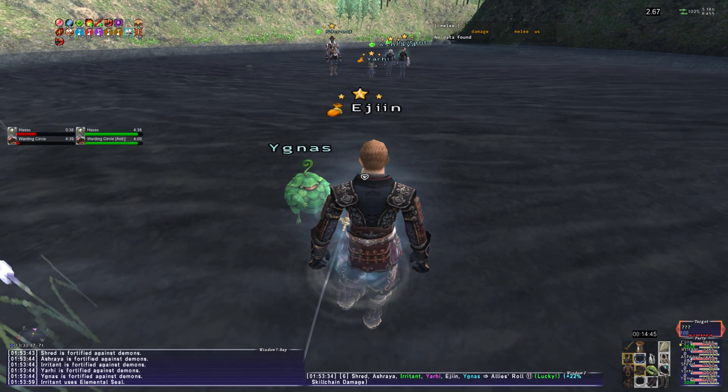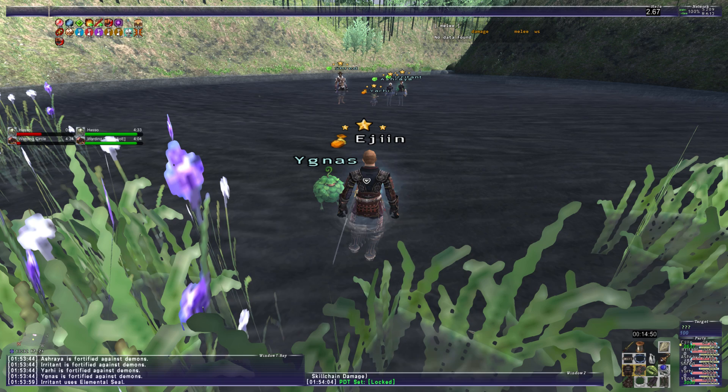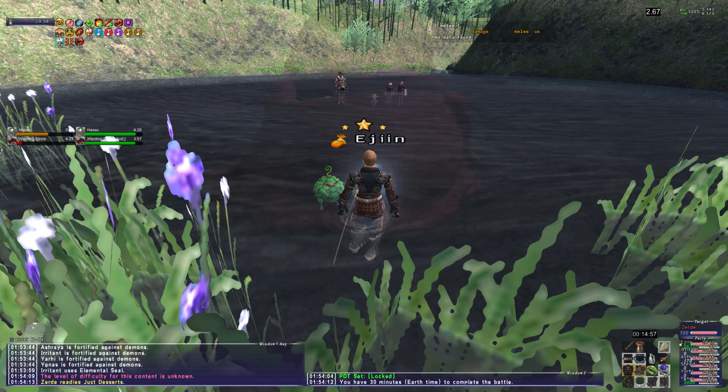So I decided to pop it here because, if you're not using anchor, it uses knockback a ton. And in hindsight, I should have brought all my characters close so I could just curaga everyone.